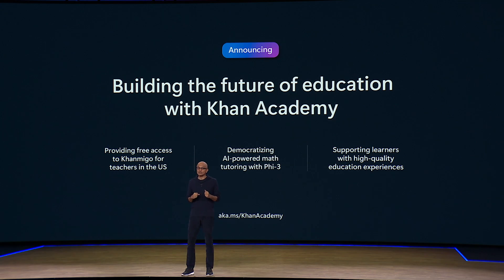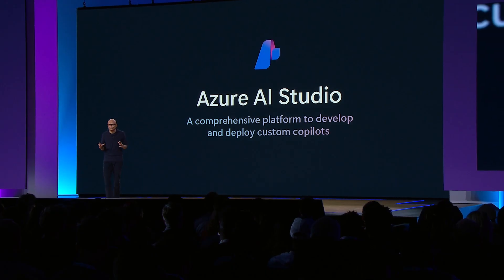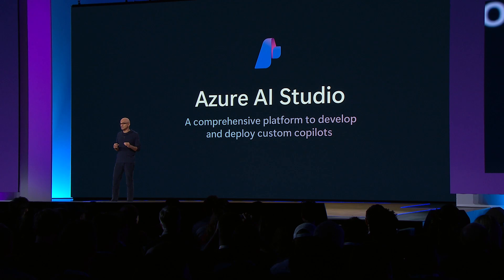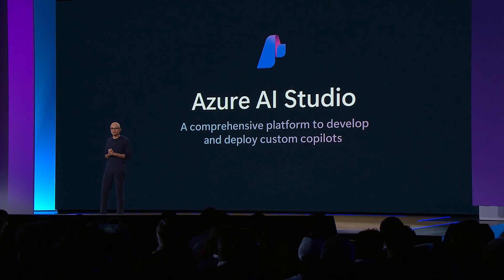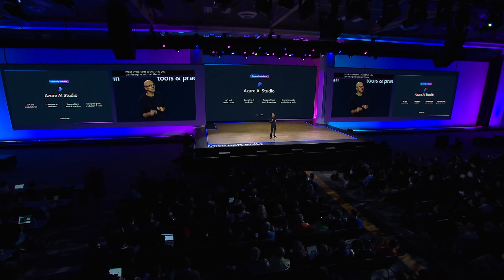I'm super excited to see the impact this all will have and what Khan Academy will do. Sal is going to join Kevin soon to share more. And I'm really thankful for teachers like Melissa and everything that they do. Of course, it's about more than just models — it's about the tools you need to build these experiences. With Azure AI Studio, we provide an end-to-end tooling solution to develop and safeguard the co-pilot apps you build. We also provide tooling and guidance to evaluate your AI models and applications for performance and quality, which is one of the most important tasks. And I'm excited to announce that Azure AI Studio is now generally available.